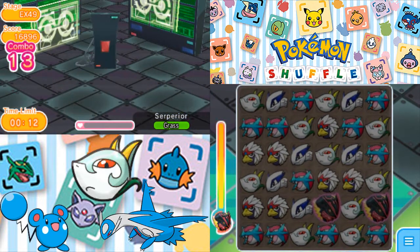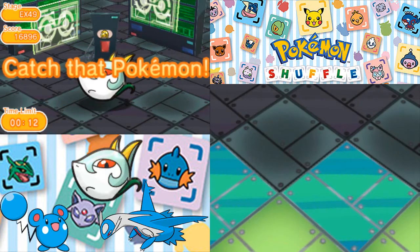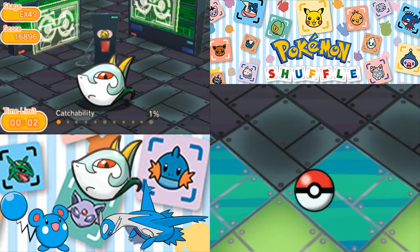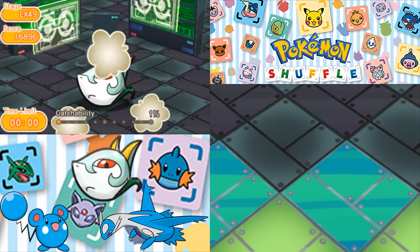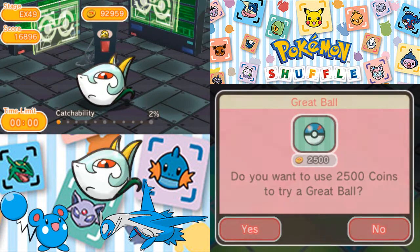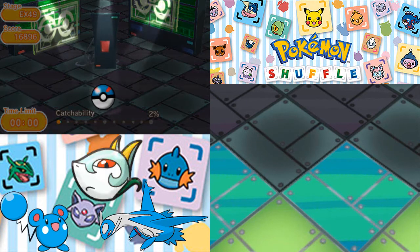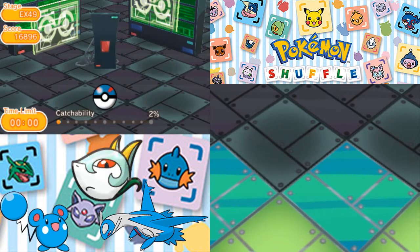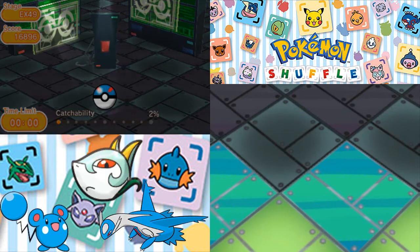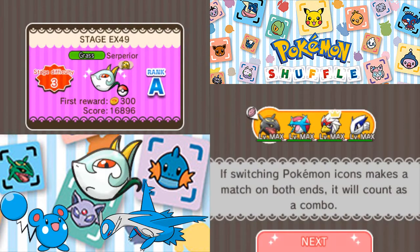Just like with Rapidash — even after using all these items. I didn't want to use Super Catch Power because I figured, you know, super catch power is a thing, of course. So, 1%. Not happening. I'm just going to throw a Great Ball at it and say — what happened for Rapidash? Numbers mean nothing, right? No, it's going to break out. 1 in 50 — so I still want to throw a second Great Ball because I really have nothing to lose. And it actually works. So we actually catch Serperior at 2%.